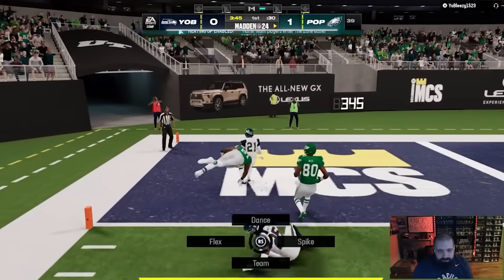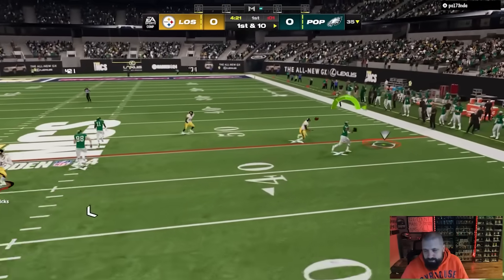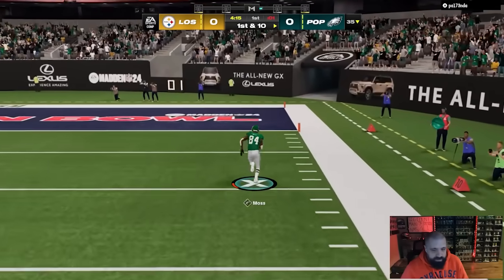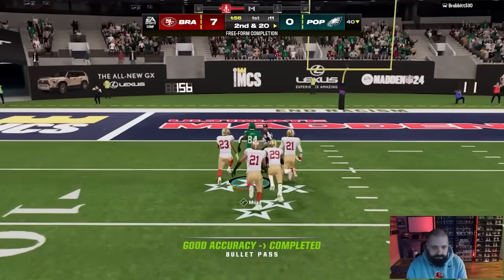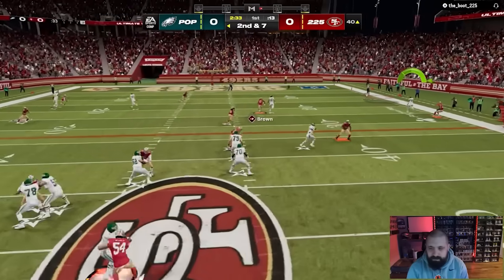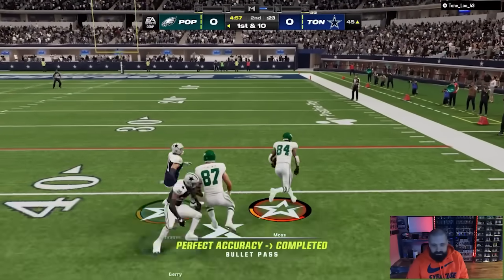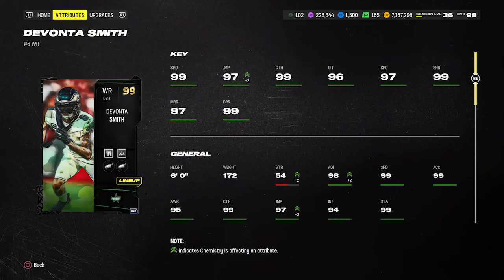Randy Moss for 220k is an absolute steal on a budget. Six foot four, 99 speed, 97 catch, 98 catching in traffic, 99 spec catch, with route running of 94 short, 95 mid, and 99 deep. He gives you Jukebox and Wide Receiver Apprentice together for zero AP. If you don't need Apprentice, you can go Jukebox and Route Technician for one AP, or literally just run Jukebox — he's good enough as is.